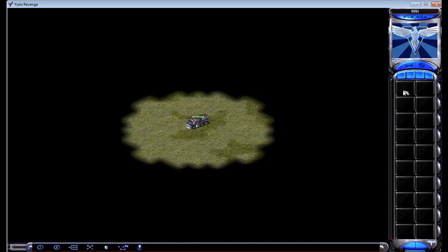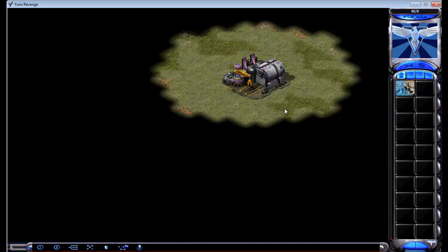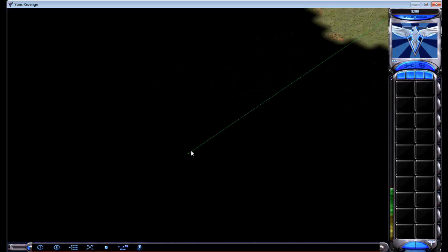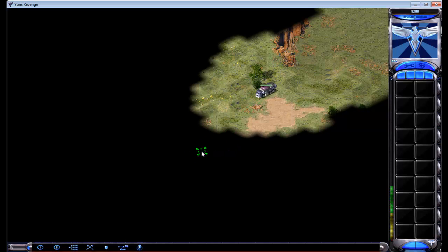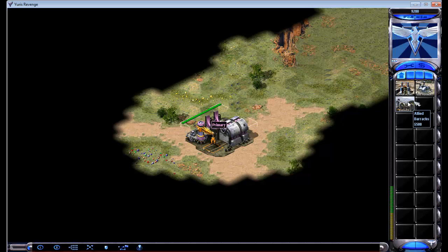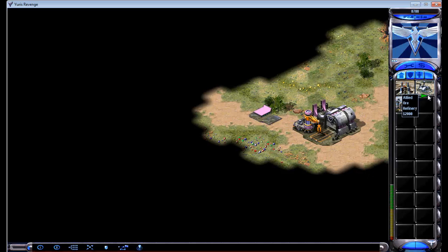Once again, we get the power plant down here, then move our MCV to the gems. Tilda's a good player, I believe — I've seen him around. When you're versed against the allies, they're going to have the ability to scout you with the Rocketeer, much like I scouted the Soviet opponent in the last game. So you have to expect that they'll see your strategy — however, there's not a lot they can do to stop you.